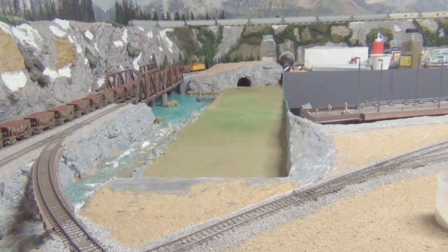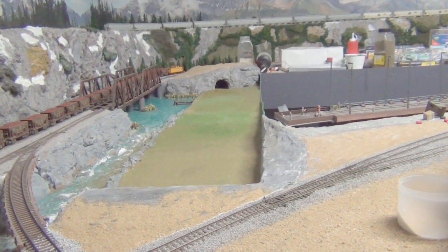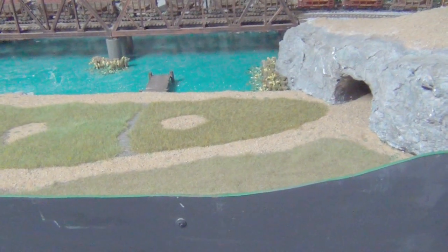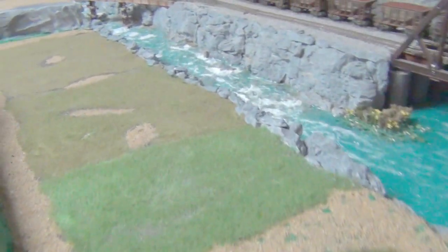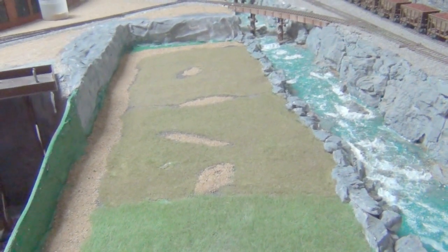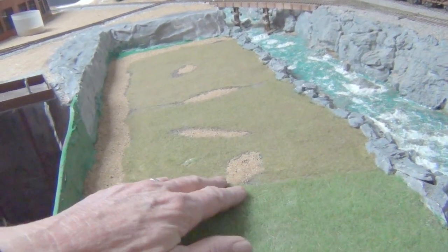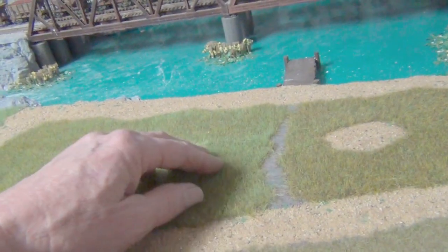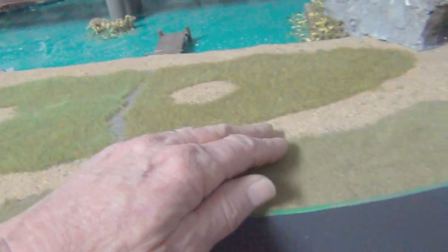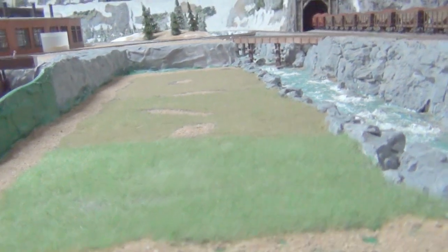Just another view from the other side. The static grass is now down. Most of it is two to three millimetre height, this part is about four to five millimetre, and this one's about two to three millimetre. So that's what she looks like all down and finished.